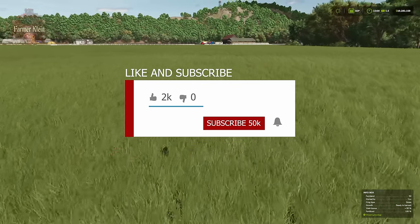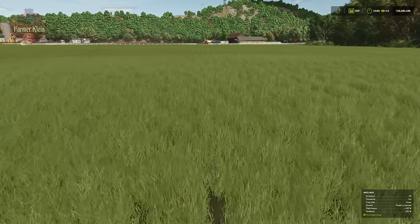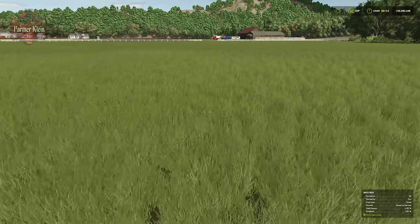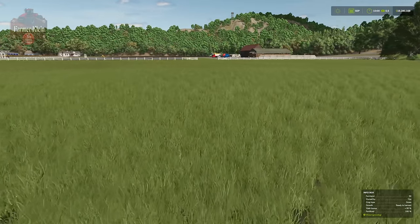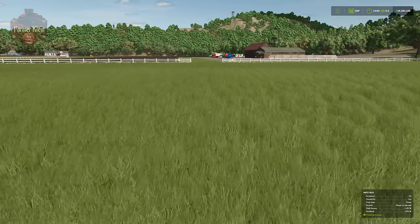Map grass is cuttable if you own the land, but since it's not a field, it's not fertilizable, so we can't increase or decrease the yield. We cut it, harvest it, it grows back — but we won't get maximum yield out of map grass like we will out of field grass, because we can fertilize field grass for a yield bonus of up to plus 95 percent.